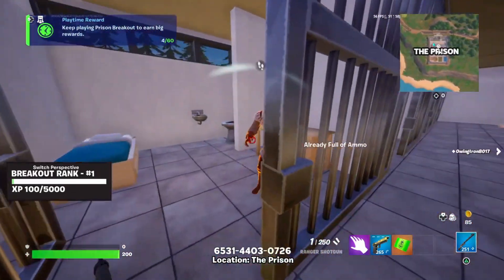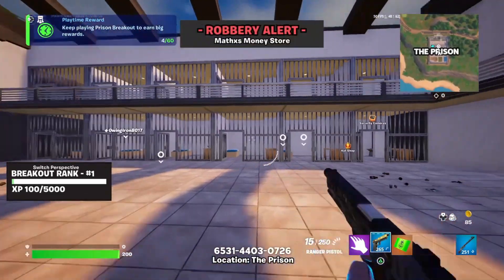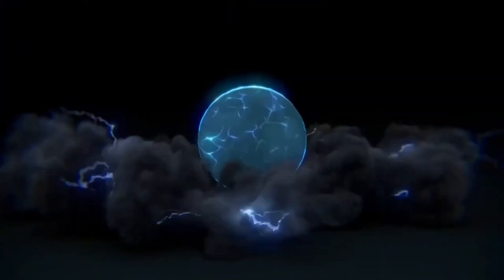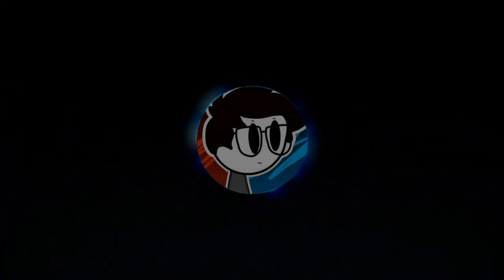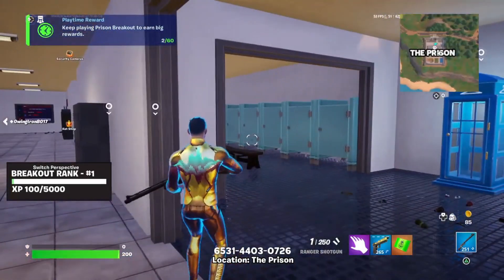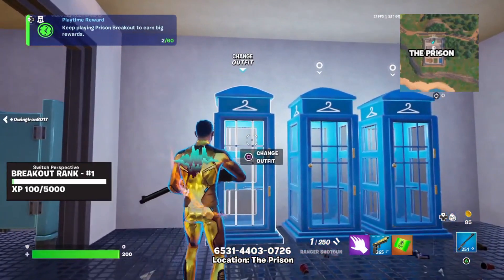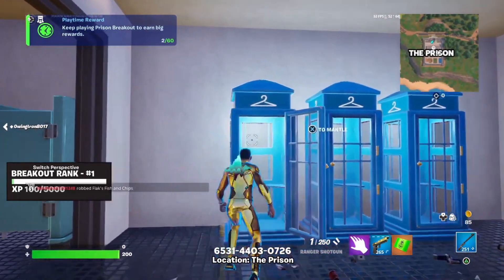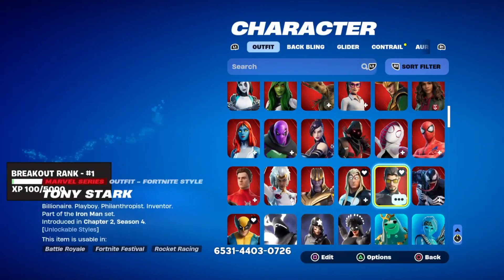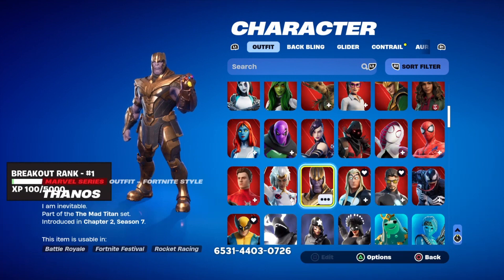Here is how you can play Fortnite in first person. First things first, you need to have experience with these change outfits boots right here, and you have a Thanos skin. Go ahead, enter the changing booth and change to the Thanos skin — just like that.